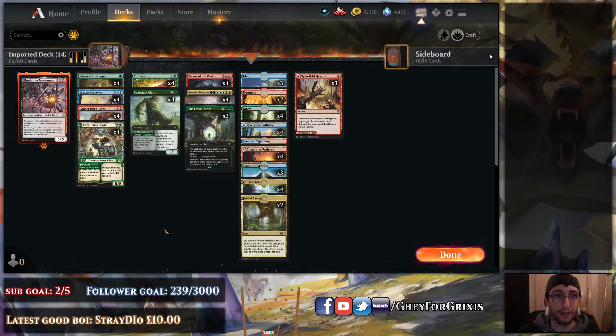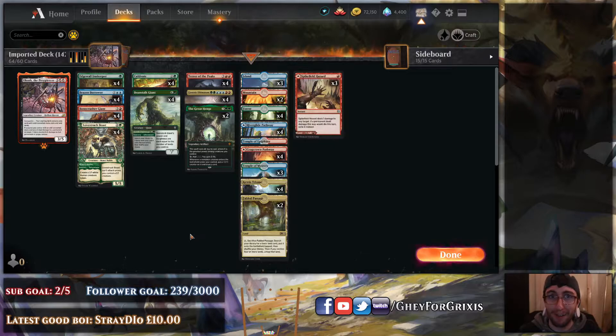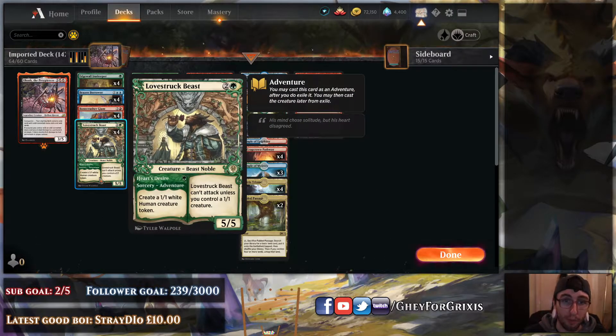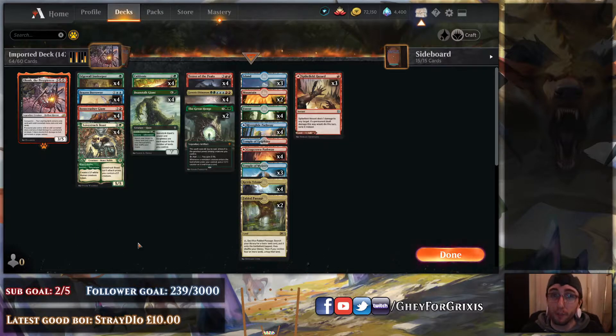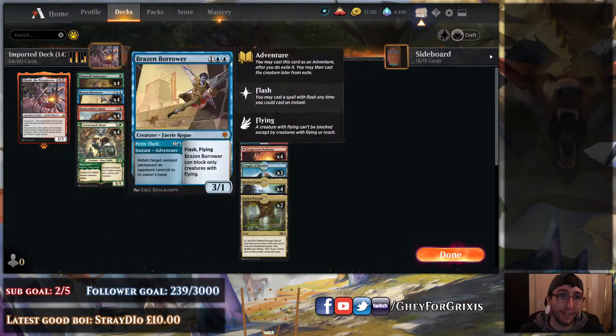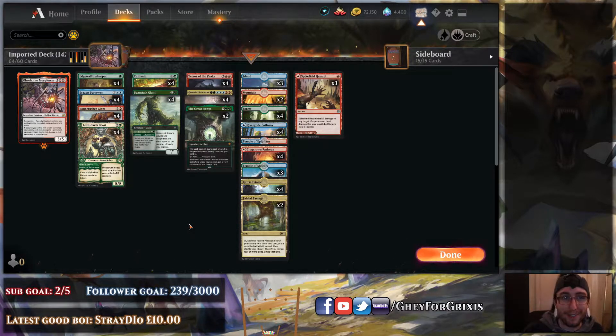So essentially, this deck has three halves. You've got the Adventure half, the Ramp half, and the Genesis Ultimatum payoff half, if you will. In addition to this, we've also got Obosh. It just so happens that all these cards let you play Obosh. The cool thing about Obosh in this particular deck is you've got your great one drop being Innkeeper, but you can always play the Spikefield Hazard, or play a 1-1 with Heart's Desire. Then for two drops, you've still got a Petty Theft or a Stomp if you need to. And then with three drops, you can actually play your guys, play the Cultivate, use Beanstalk Giant's Fertile Footsteps.